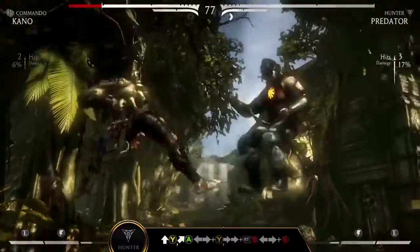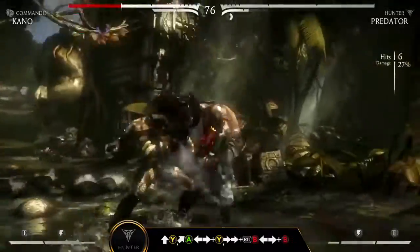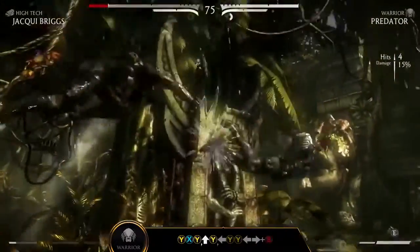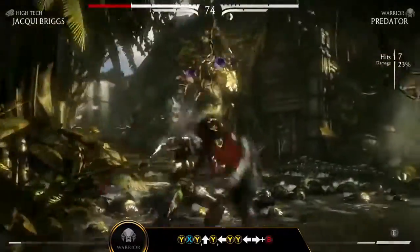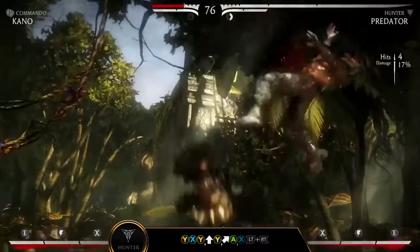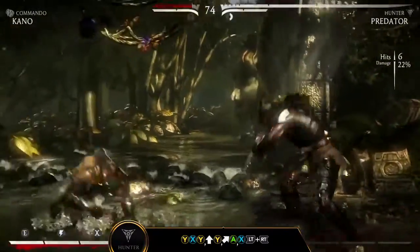No matter which variation you choose, Predator is equipped with powerful maneuvers and high-tech weaponry, making him the ultimate hunter. Pleasure Kill — Y, X, Y — is a great launcher. Follow up with a jump punch and one, back Y, Y. Show your foe you ain't got time to bleed with this X-Ray finisher.